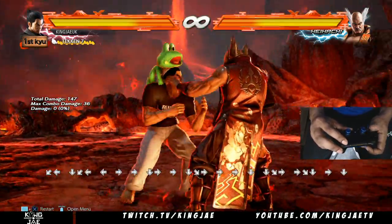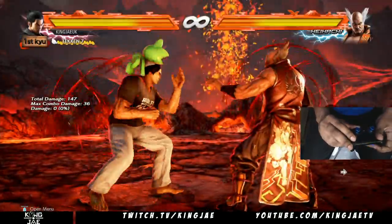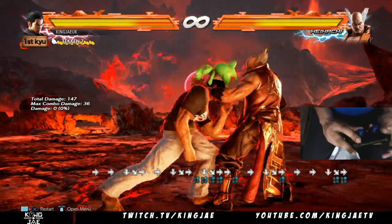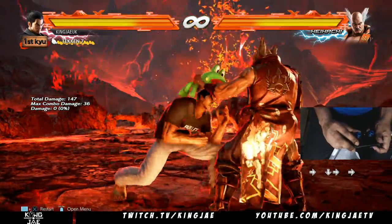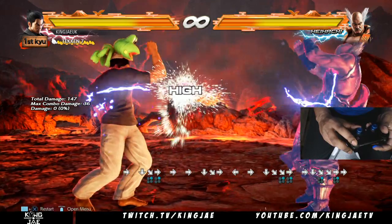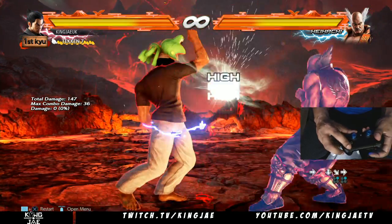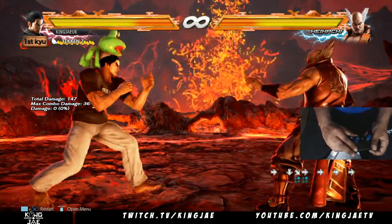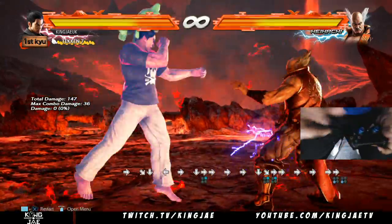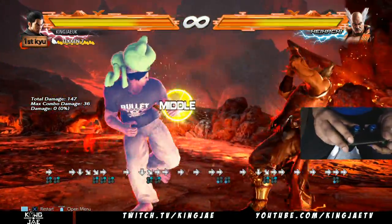That's how you do an electric wind godfist. It's one of those things that once you get used to doing it, you can do it in wave dashing as well — I'm still working on that myself. But once you get into wave dashing with it, it becomes such a pressure tool because it pushes them back. At plus six you can just run in and do it again.